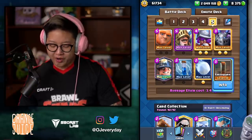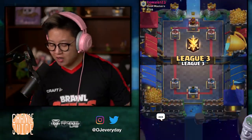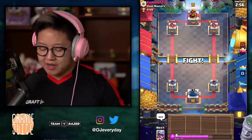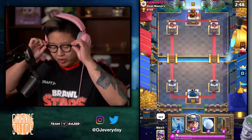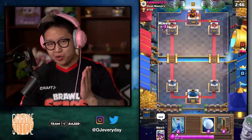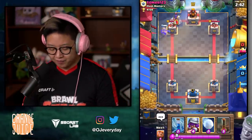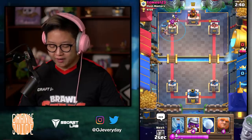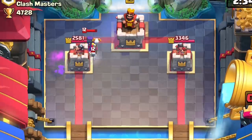Earthquake doesn't quite replace Poison. It's a little scary if there's a Witch coming along and you only have Snowball or Zap — it's not gonna stop the Night Witch with Earthquake alone. We're gonna try it on Ladder this time. We only beat him in the challenge because he literally had the one card that Earthquake was good on — the building card. I'm going to Earthquake that. Two ticks to kill the Skeletons — interesting. Slowed down the Crown Tower.